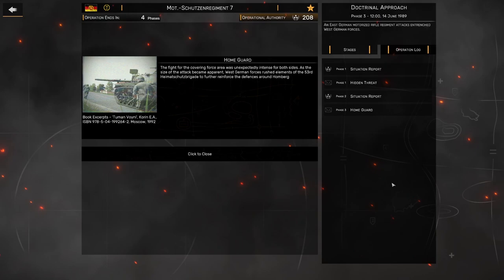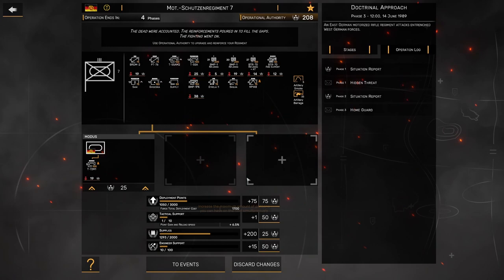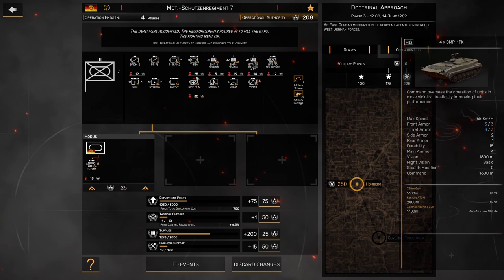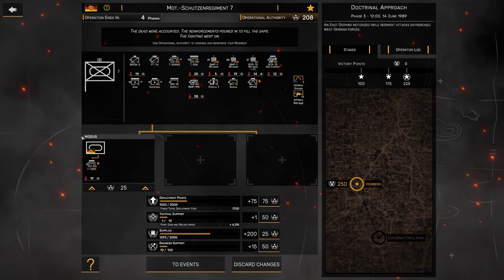As the size of the attack became apparent, West German forces rushed elements of the 53rd Heimatschutz Brigade to further reinforce the defenses. I think Heimatschutz is like a reserve or second line unit, so I'm guessing we'll see large numbers and not necessarily the best trained and most lethal troops. I'm excited to play through that in the next one and move on to the second part of this operation. Thanks again for watching — hope you're enjoying it and have a good one.